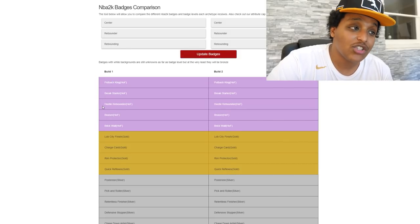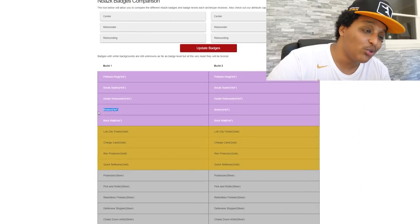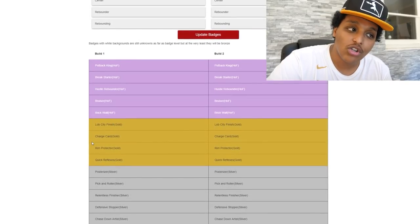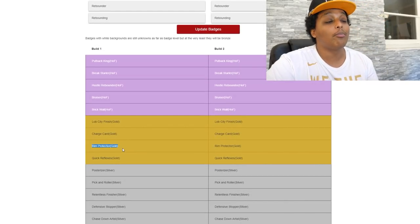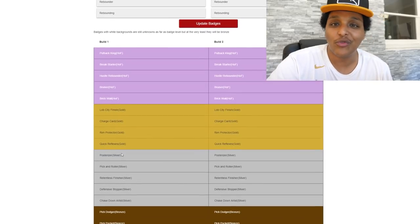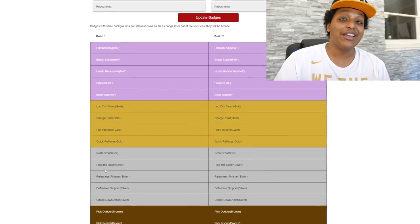Glass cleaners have fewer badges but they're all very useful: put back king on Hall of Fame, break starter, hustle rebounder — which should be one of the best badges in the game — bruiser for setting screens, Hall of Fame brick wall, and charge card. Somehow you also get rim protector on gold, so you're contributing on both ends of the boards. They even gave you a posterizer on silver, so down low you're getting those contact dunks. If you're a glass cleaner, send me a tweet — I'm going to be looking for one to play with.